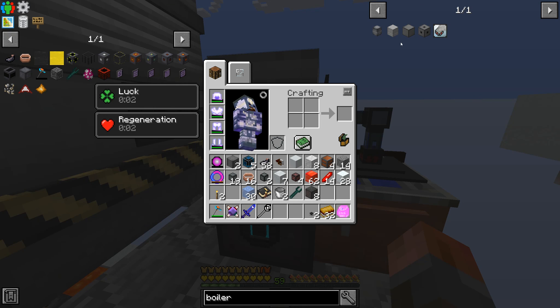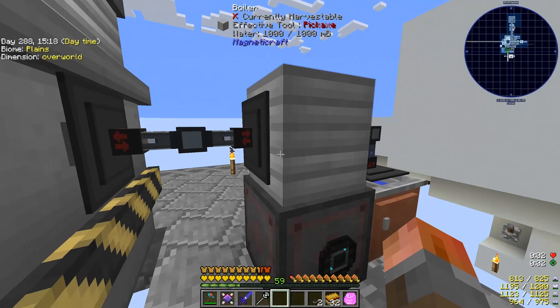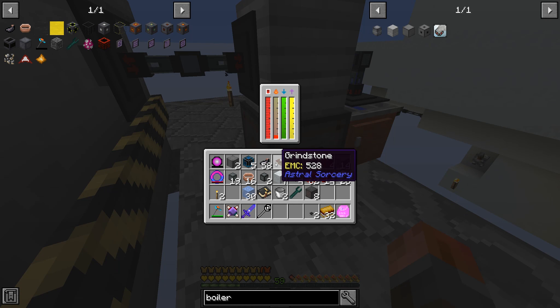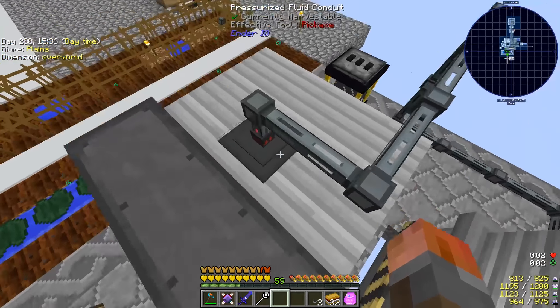To do that, put another RF heater on the bottom, then put your boiler block on the top, which is made from a small tank. Small tank is made from just regular glass. Then feed in water to one side - it's sided, so you can pull whichever one you want out. In this case we're pulling steam out, so it's converting over with this heater block underneath.